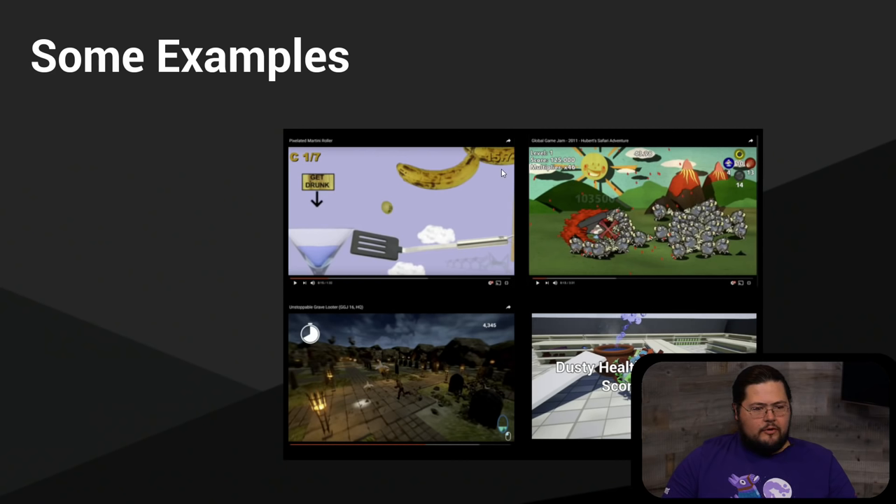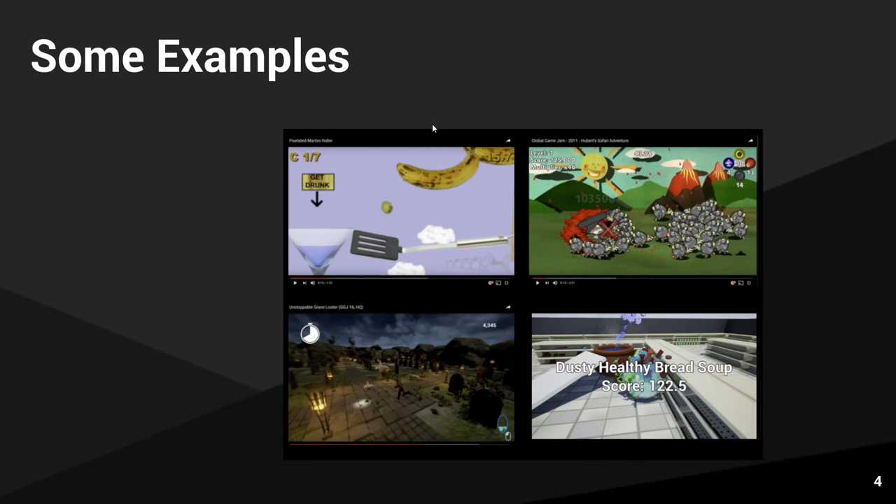Here are some examples of games I've worked on in the past. The first was a 2D platformer where you play a little olive that gets into martini glasses for jumping power, but the longer you stay in the glass the wobblier your controls get. Then there's Hubert Safari Adventure where you drop anvils on dodos — the theme was extinction. Unstoppable Gravelooter has you always moving forward, frantically gathering loot and completing rituals before zombies get you. And Katamari Soup Making has you rolling around a grocery store collecting ingredients to make procedurally named soup.